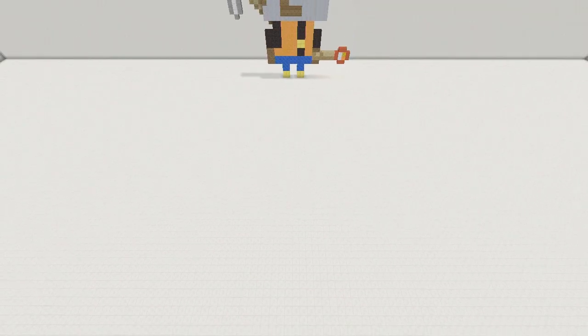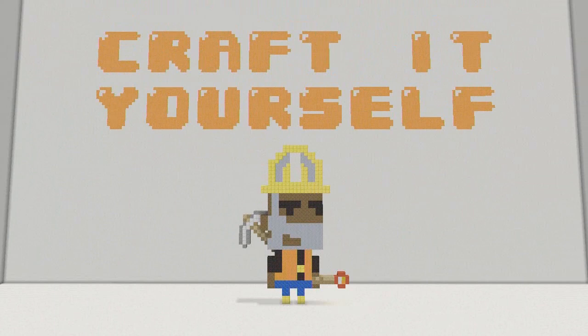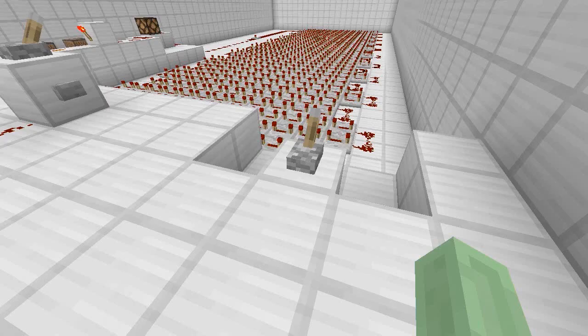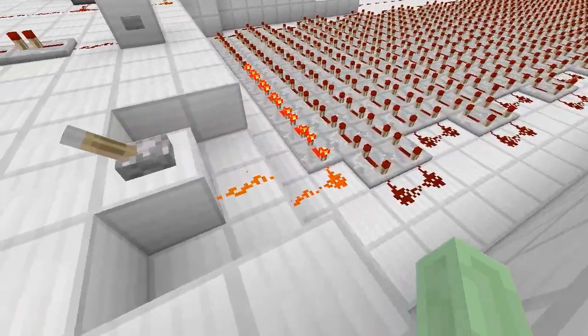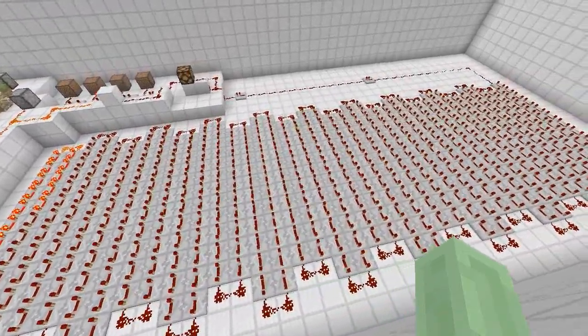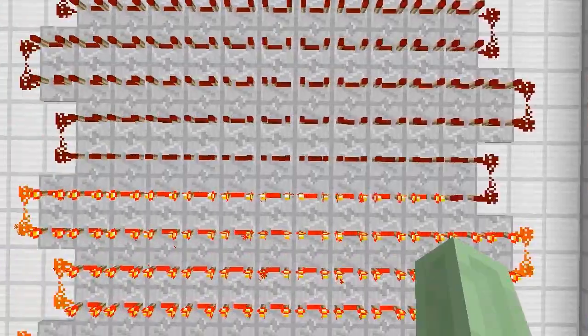Hey everybody, this is Striking Hobbit, I'm here with Hybrid today. Craft it Yourself, episode two. We're going to learn how to do redstone timers today using repeaters. This is a simple timer — you just let it go, and this is actually only three minutes.